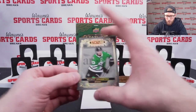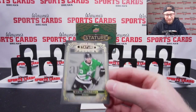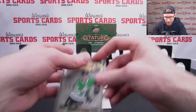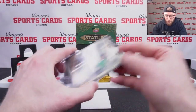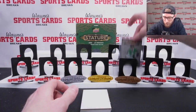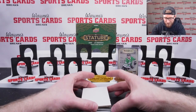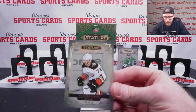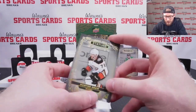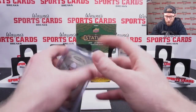Let's go for the third card — should be our rookie. We got Wyatt Johnson, Dallas Stars. There's a rookie we like — 3.94 out of 3.99. Very nice hit there. We'll get that up on our display. Another rookie here: Hunter Drew for the Anaheim Ducks, 3.29 out of 3.99.